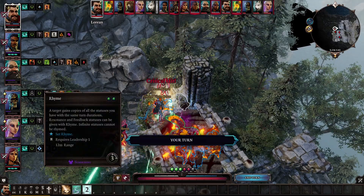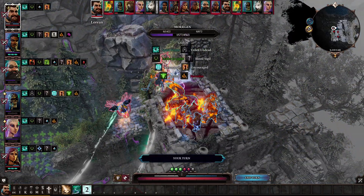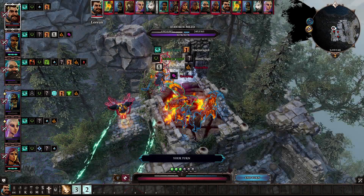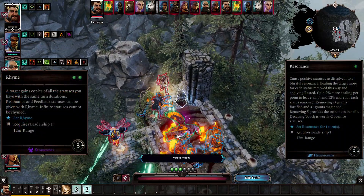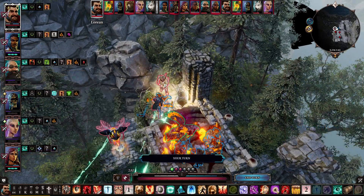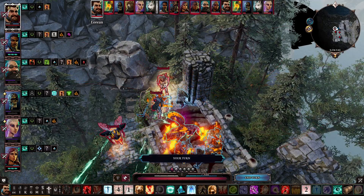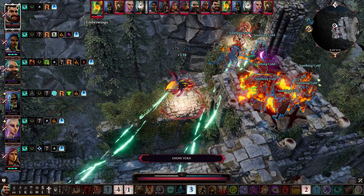Bards on the other hand have a good variety of uses, being able to bludgeon foes with their instruments, support their parties with a jaunty tune, or use statuses in a unique way once they've been applied. My favorite being Rime and Resonance — the first able to copy statuses to a target, and Resonance utilizing these statuses to support party members. The classes also benefit from underutilized stats such as Leadership for the Bards and Loremaster for the Artificer.